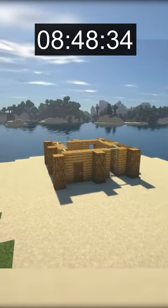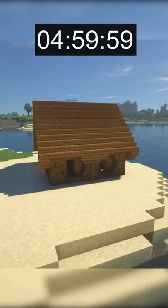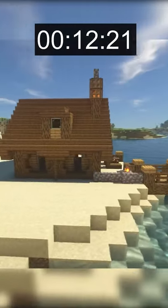My idea for this house was to go with a much more traditional look. I made a pretty large spruce roof and even added a chimney. I also had enough time to build a dock at the back of the house and add some other details. I'm very satisfied with this final build.